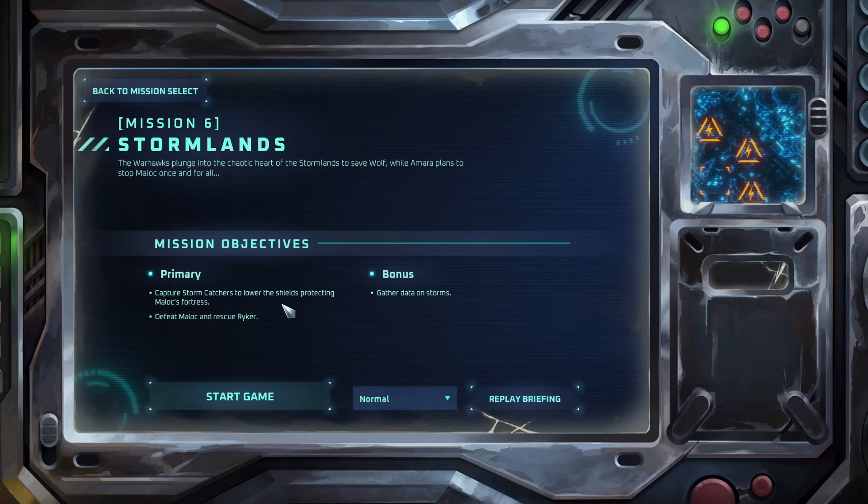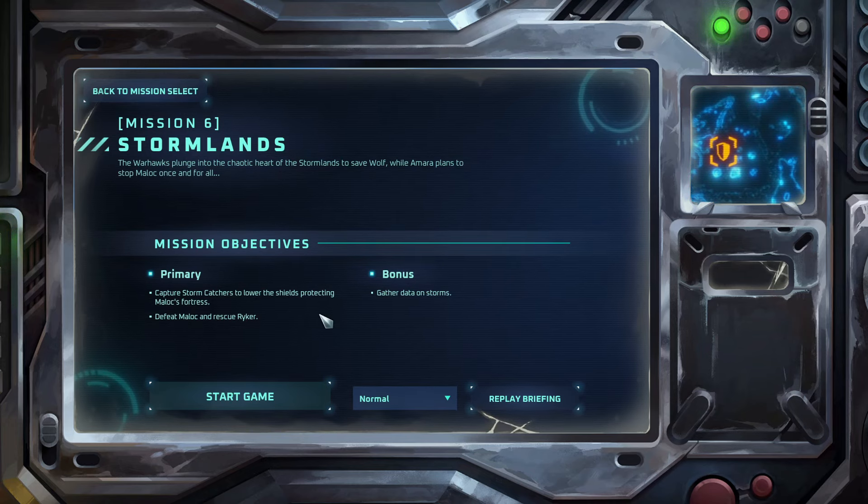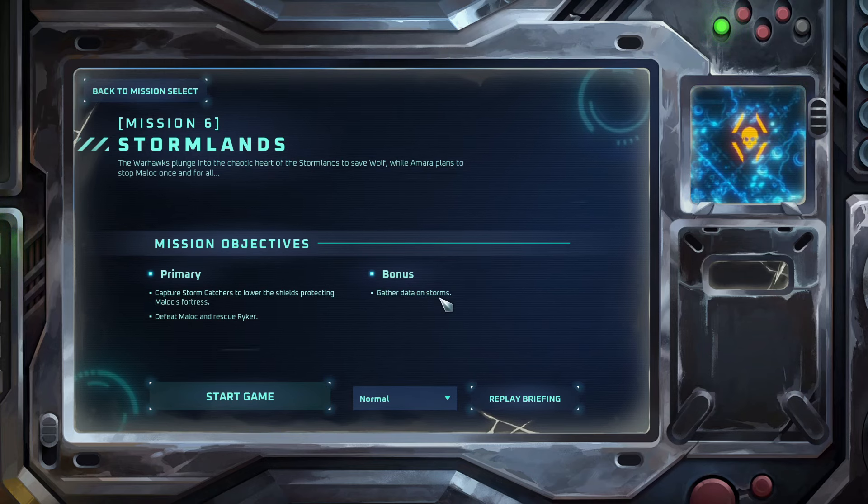The objectives are: capture the stormcatchers to lower the shields protecting Malak's fortress, defeat Malak and rescue Riker. The bonus objective is to gather data on storms. We will be doing the bonus as well.